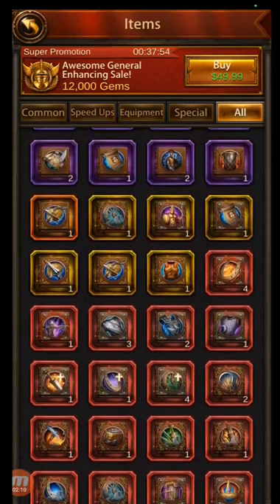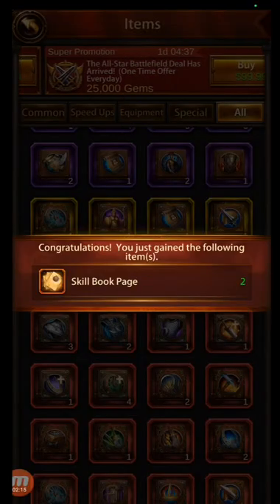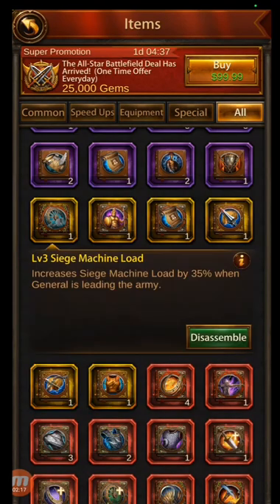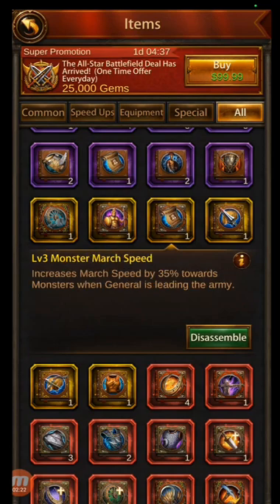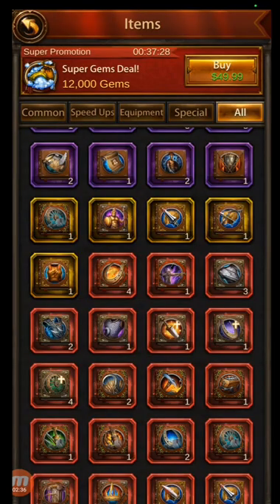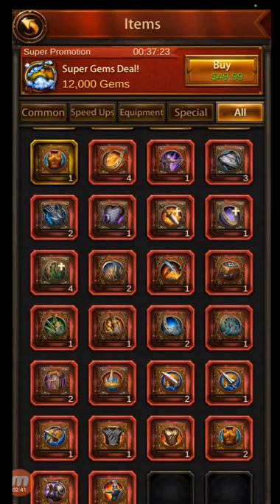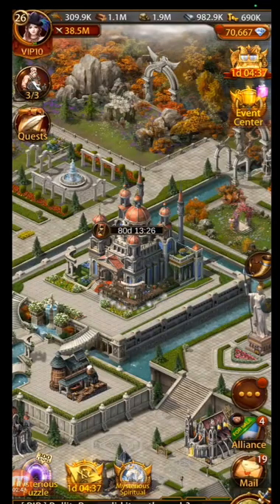You can disassemble them from here. You get two pages for a level two. Siege Machine Load — I don't really care about March Speed, so I'm going to go ahead and disassemble that. Whatever level the book is, that's how many pages you get. You need ten to make a level four. I sometimes even disassemble some of my level four books because they're ones I'll never use, so it's pointless to keep them.